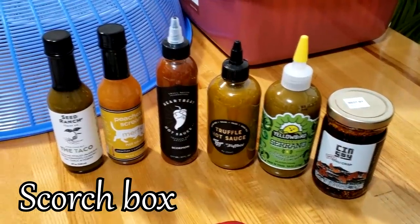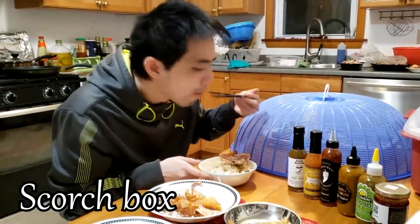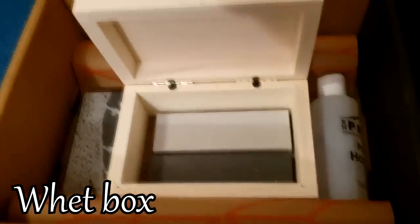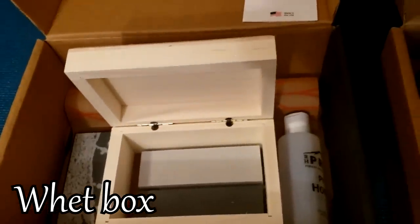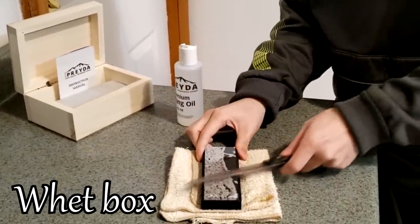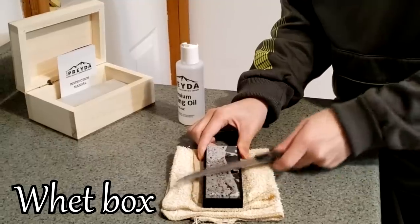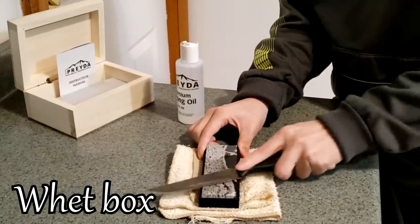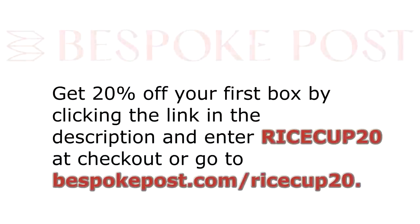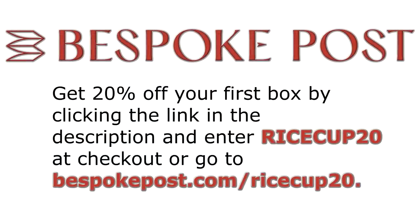Next is the Scorch box, with 6 different types of hot sauce ranging from mild to very hot — because I'm a big fan of spicy. Finally, we have the Whet box, a perfect gift for my mama because she loves cooking at home. It comes with 3 grades of Arkansas oil stones, a wooden storage box, premium honing oil, and a non-slip silicone base. To get 20% off your first box of awesome, click the link in the description and enter RICECUP20 at checkout or go to bespokepost.com/ricecup20. Enhance your IRL skills just like your RS character with a Bespoke Post subscription.